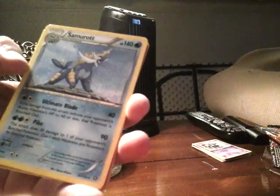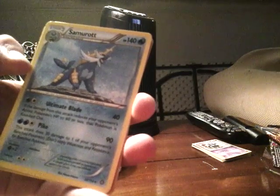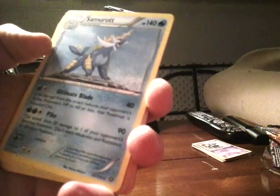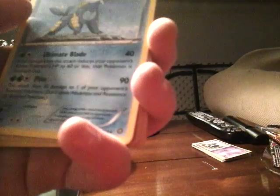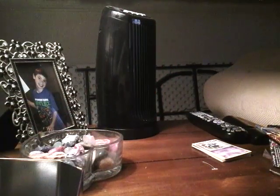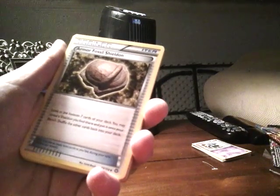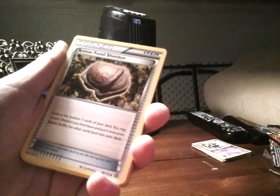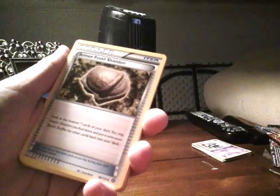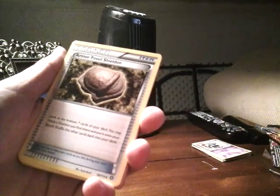Oh my gosh, I got a Samurott — 140 HP! Ultimate Blade: if the damage from this attack reduces your opponent's active Pokemon's HP to 60 or less, that Pokemon is knocked out, and does 40 damage. Pike does 90 damage, and this attack does 30 damage to one of your opponent's bench Pokemon. I got an Armor Fossil Shieldon — look at the bottom seven cards of your deck, you may reveal a Shieldon you find there and put it onto your bench, shuffle the other cards back into your deck.